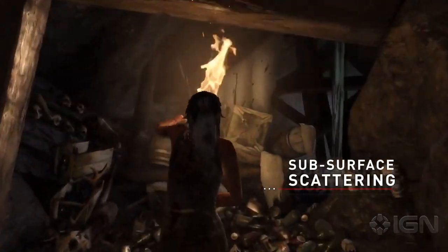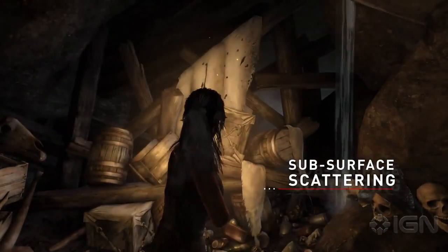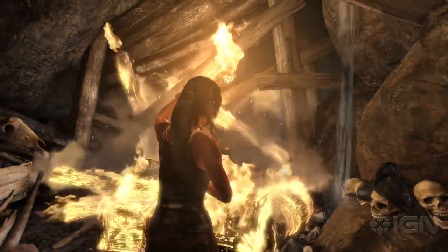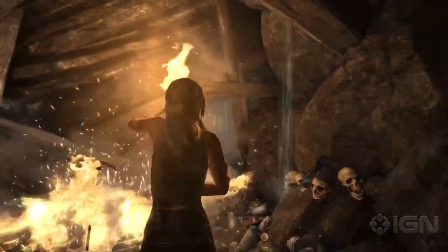We've added subsurface scattering on Lara's skin, and that effect gives her a more realistic and life-like appearance. It literally means when light hits her, it goes just below the surface of the skin and scatters or diffuses as it would in real life.